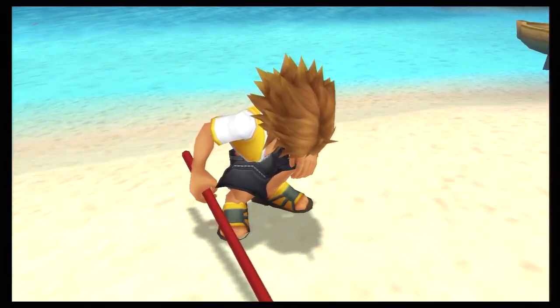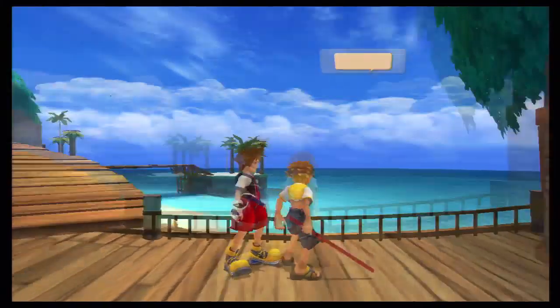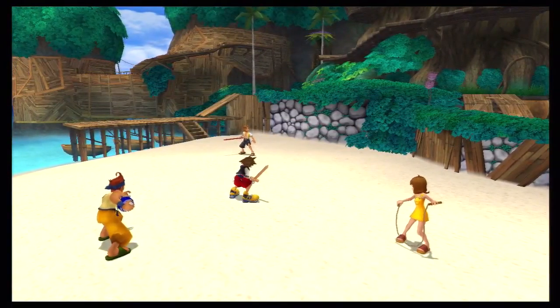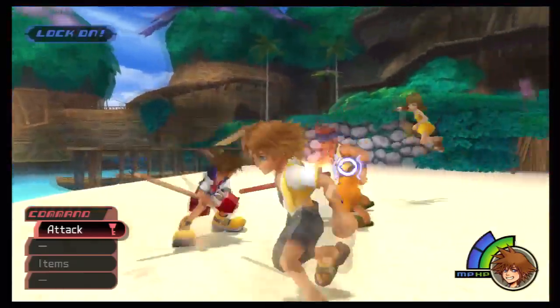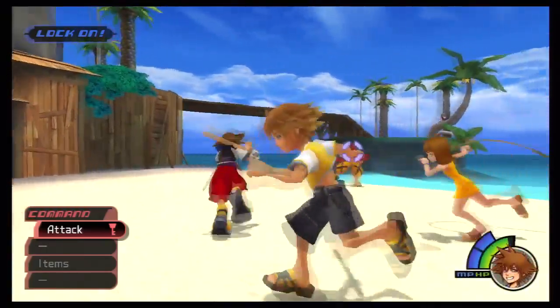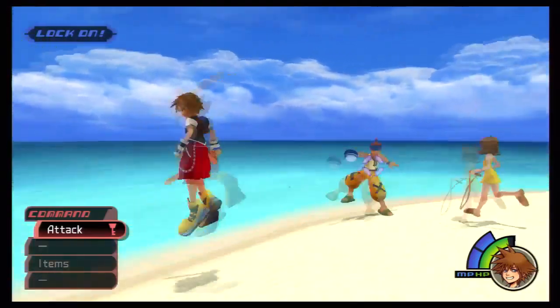But we're not done with the kids yet, because there is one fight you can do if you talk to Tidus again. It's a 3v1, and this is seriously unfair. I recommend taking out Wakka first, because as you saw before, this guy is literally the most annoying character you have to fight. So take out Wakka, then deal with either Selphie or Tidus. I recommend Selphie, but whatever.